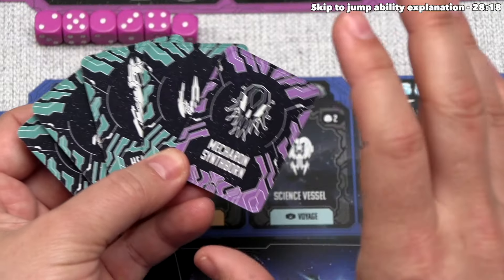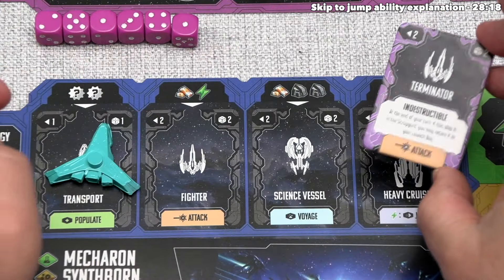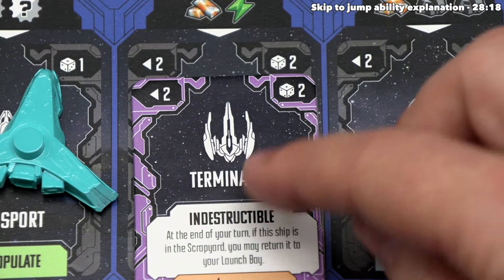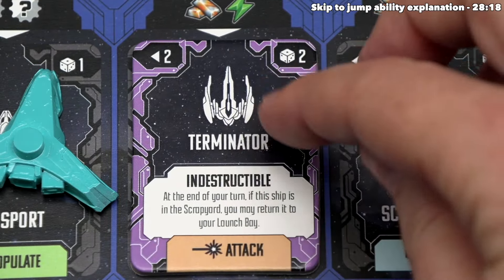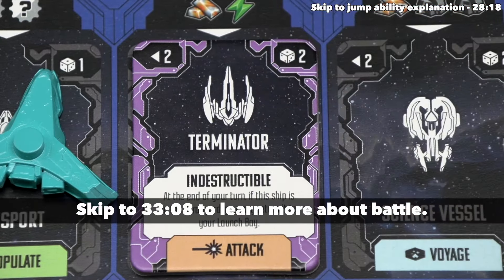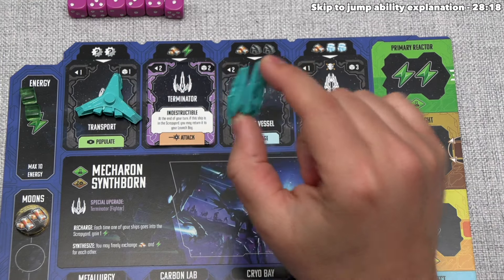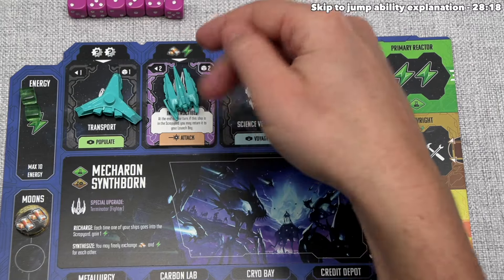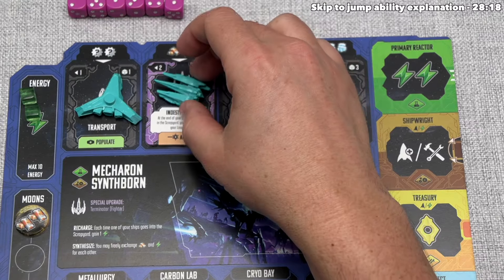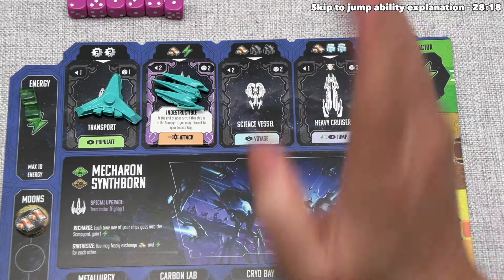The Terminator has the same icons as the fighter spot, so it covers that up and changes their fighters. The range and number of attack dice are the same, but there is an indestructible effect: at the end of every one of their turns, if their ship is in the scrapyard, they may return it to their launch bay — a very durable fighter. The last part of the ship upgrade is that for free, they gain one of that ship. By taking the Terminator upgrade they automatically get a fighter, which essentially saved them an energy and a titanium and a construct action. So by developing, they lost one spaceship but essentially gained one through the chain of bonuses.